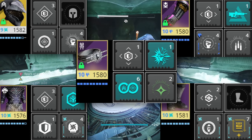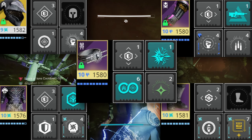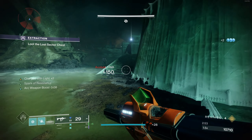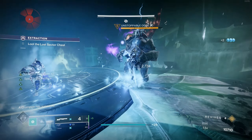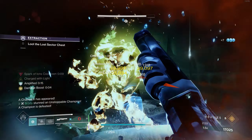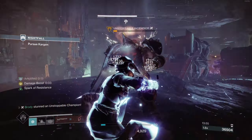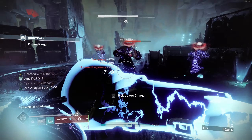We want to be using the powered melee and finishers as much as possible to proc all those debuffs and buffs. You are literally now an absolute machine — blinding, weakening, and jolting everything in sight, and dealing massive damage in the process. Use your powered melee or finisher to kill a small enemy near a bigger enemy; the blast from Foulwinter's Helm will weaken the big guy and blind anything around you too — that's if they aren't already dead from lightning surge. The elemental wells you get will proc Font of Might and Heavy Handed. The bigger the enemy, the bigger the radius of the effect.